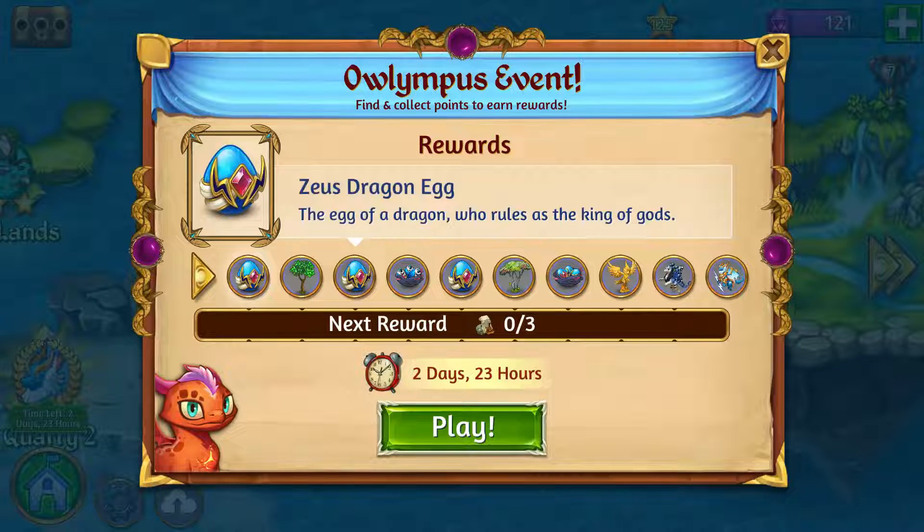Check out the Cerberus statue — that's kind of interesting. The idea is you're going to need points in order to advance the progress bar at the top right. Right now it's waiting for three points so you can get the first egg, but believe me it'll be in the thousands by the end.